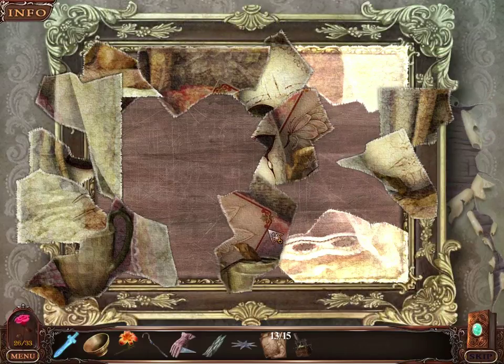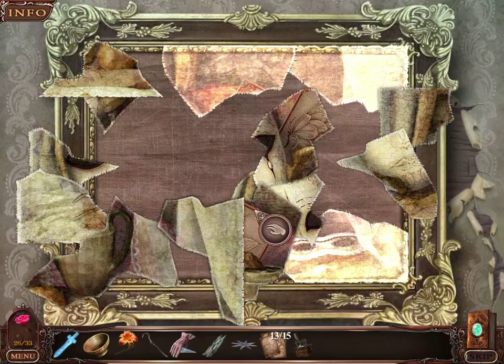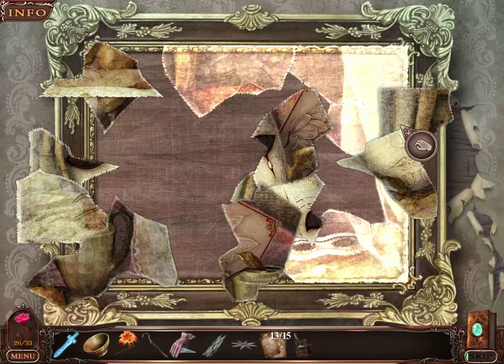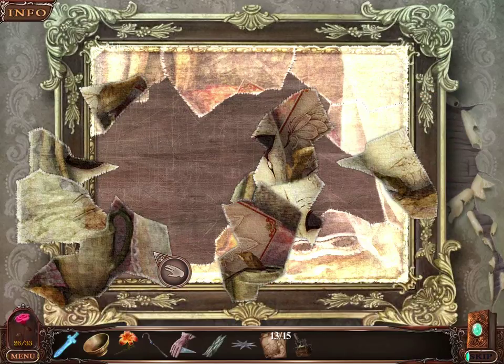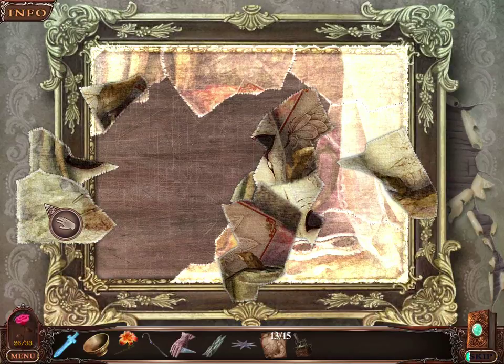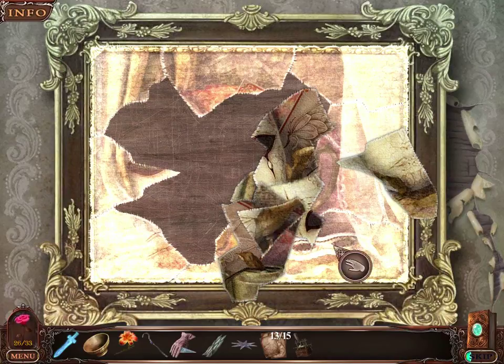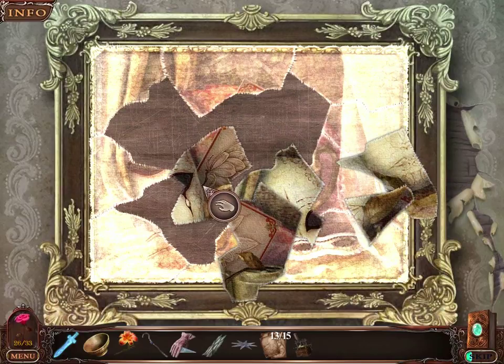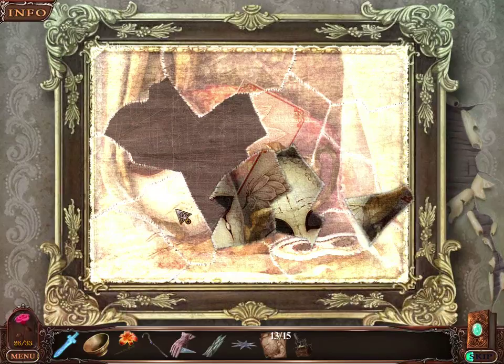This one should be rather simple. Simple to get the edges, at least, because it doesn't look like I can rotate any of the pieces of this puzzle. Definitely easy to get these edges into place. I wonder what it's a picture of. It looks like a mask. Perhaps it matches the other masks we saw in other spots in this room.